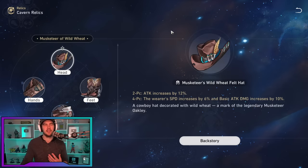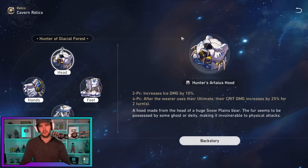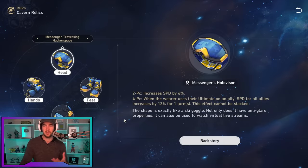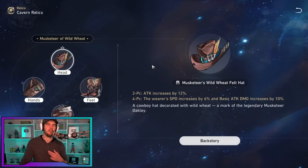Musketeer of Wild Wheat is really a desperation option. For two-piece combinations, Hunter of Glacial Forest is an ideal two-set for the ice damage she lacks innately. Pair that with the Messenger two-piece for extra speed, which is really nice, or with Musketeer of Wild Wheat two-piece for extra attack — though she has a ton of attack scaling already, so I'd prefer to pair it with the speed.